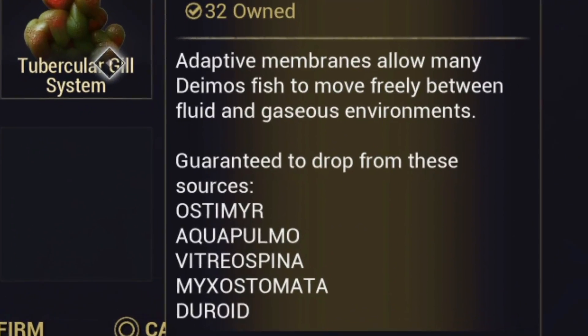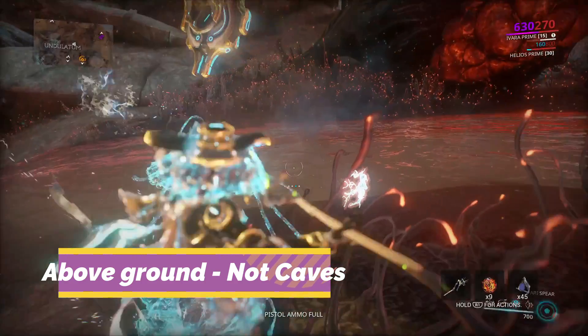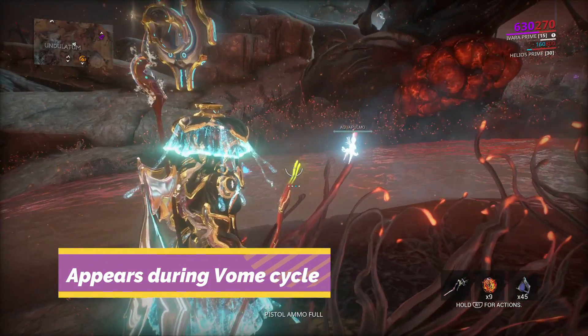The most commonly spawned fish we will be catching is the aqua palmo fish. This is a surface dwelling fish that needs a certain bait to make it appear, and it also only appears during the volum cycle.